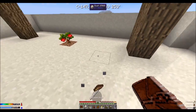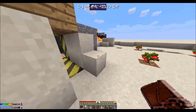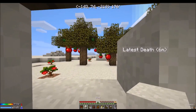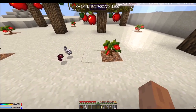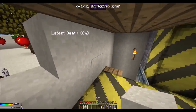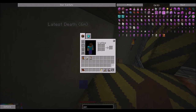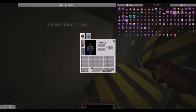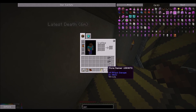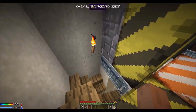All right, welcome back guys — we are back in action! Destroyed that and got all my stuff back, and went back inside. Now let's go back inside where it's safe. We have a ton of cobblestone.